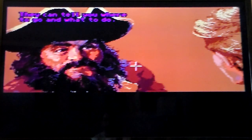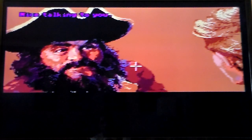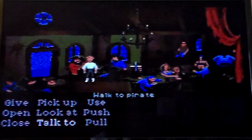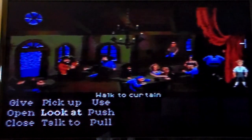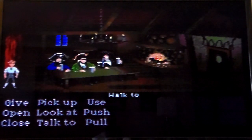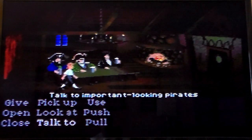I hope you can read the text on the screen. It's a little hard for me to read because it's SD, so the words are a little blurry or jaggy. So he told me to go talk to the pirates in the next room about becoming a pirate and joining a crew. Important-looking pirates — let's talk to them. I swore there were voices in this, but maybe I'm thinking of Willy Beamish with the voices. I don't know if this was just text.